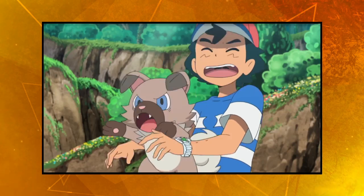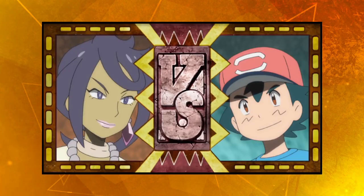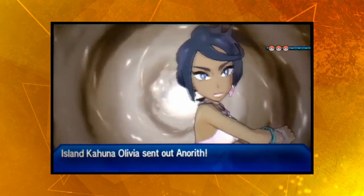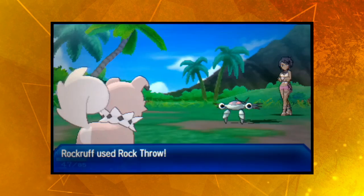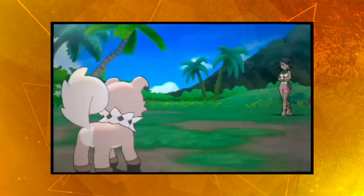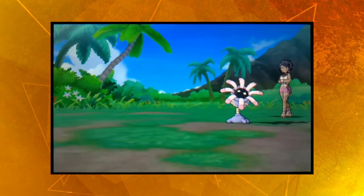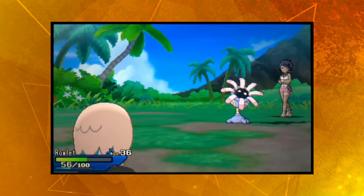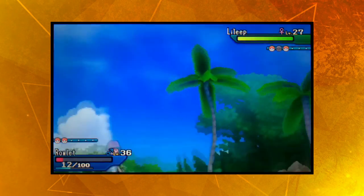For the Akala Grand Trial, Ash chooses to use Rockruff and Rowlet. Rockruff is so disobedient that it actually ends up knocking out Rowlet during the battle — let's see if we can unintentionally mimic that. For this one, we were just nowhere close to winning, even with Rockruff and Rowlet at level 35. Unfortunately, as I learned after saving my game, at level 36, if you haven't beaten Olivia, traded Pokémon stop listening to you. To get all the movesets right I had to use traded Pokémon, so we're pretty screwed.